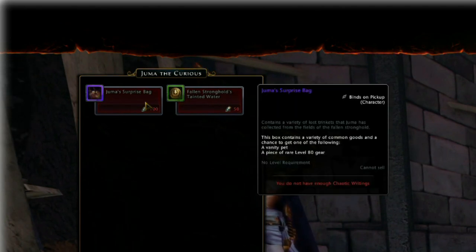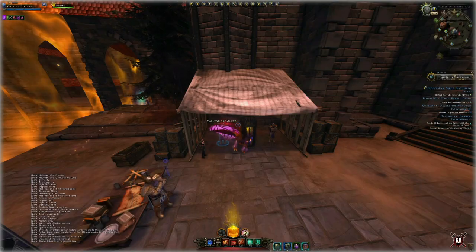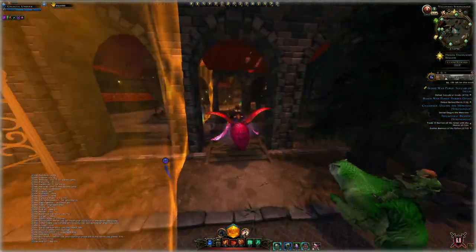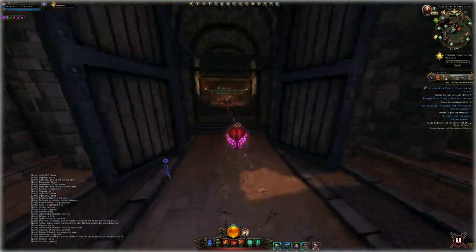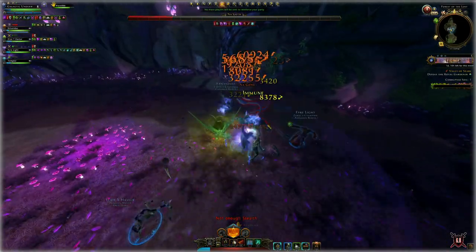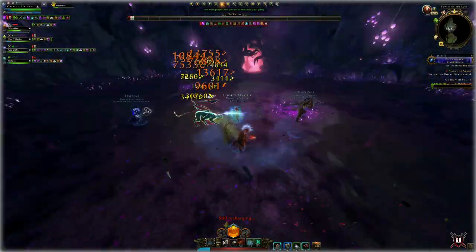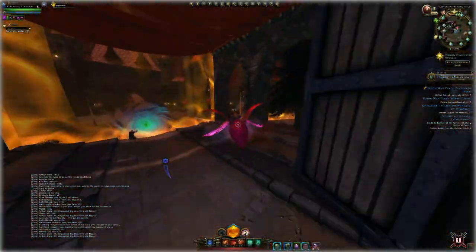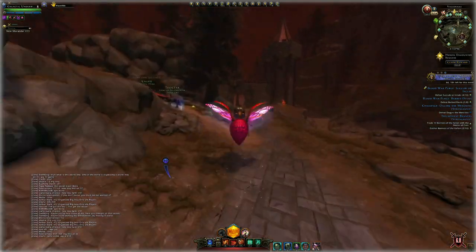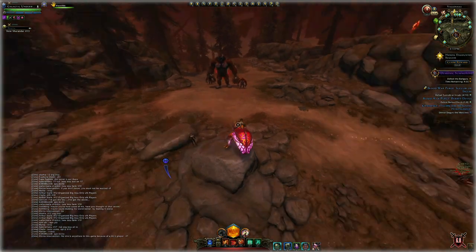Each Juma bag will cost you 100 chaotic writings. The best way to accumulate chaotic writings quickly is via the heroics in Valenhas. The main one you should focus on is the ape heroic — it gives you 50 chaotic writings per completion, so every two apes you'll be able to receive one Juma bag. The ape heroic is better than the bigger heroic because it spawns quicker. Here it is, very conveniently located close to where you started off and close to Juma.